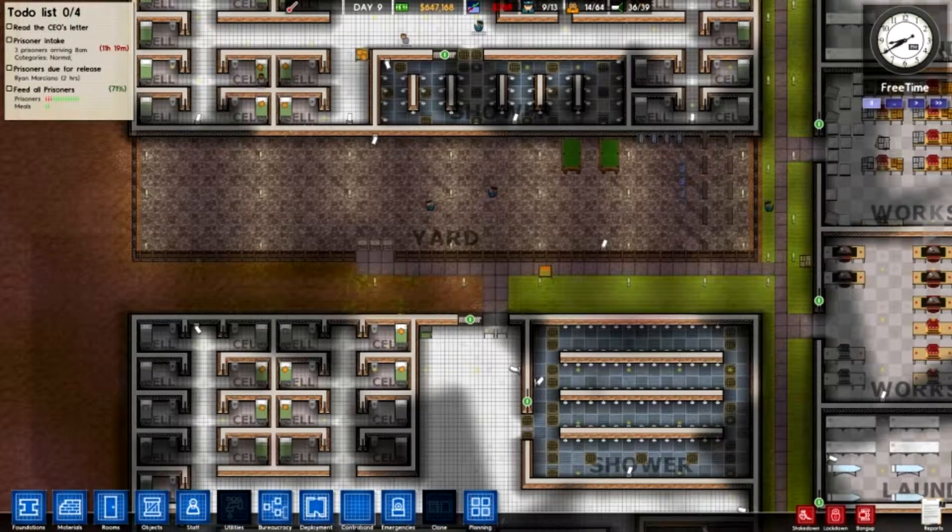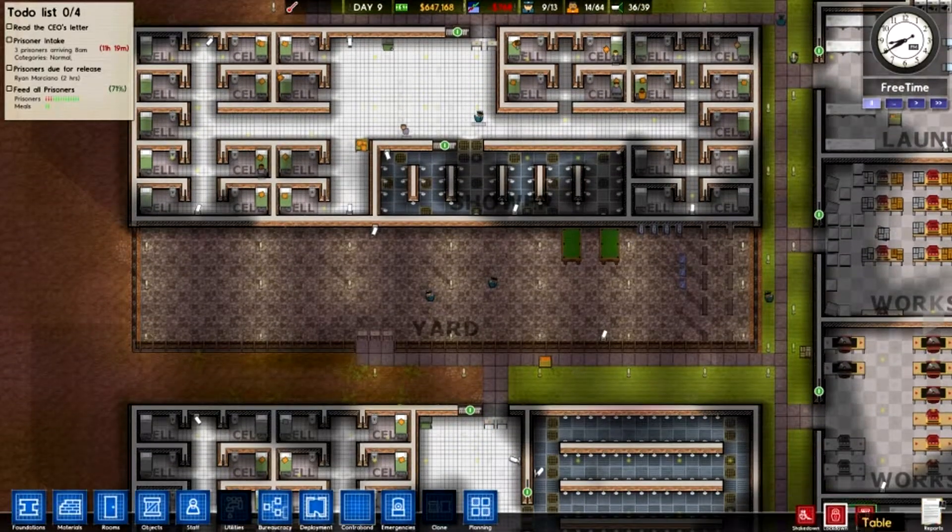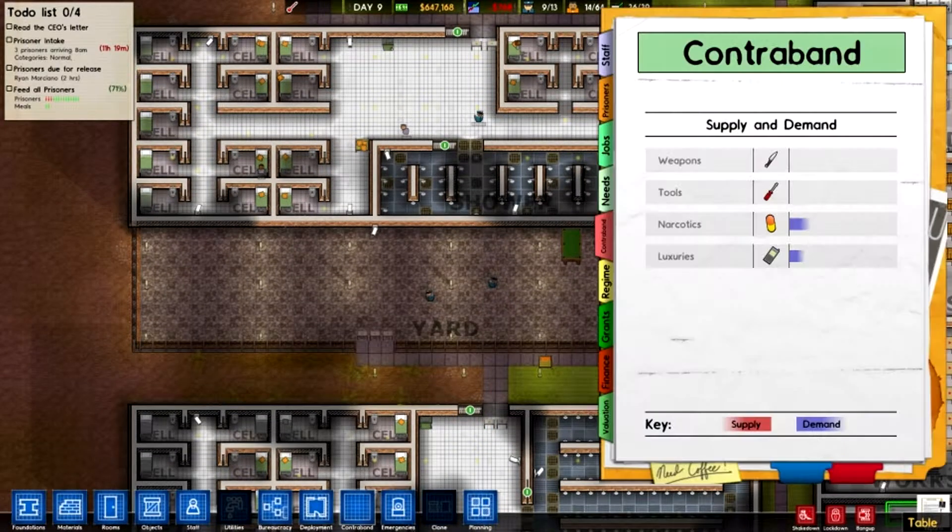This basically means that anything can be stolen so you've got to keep an eye out. Now if you want to see what's recently been stolen or what's in supply, all you have to do is go to the contraband tab. What you see in blue is demand — that's what people want. Red means supply, meaning it's already been given to prisoners, which is not good.